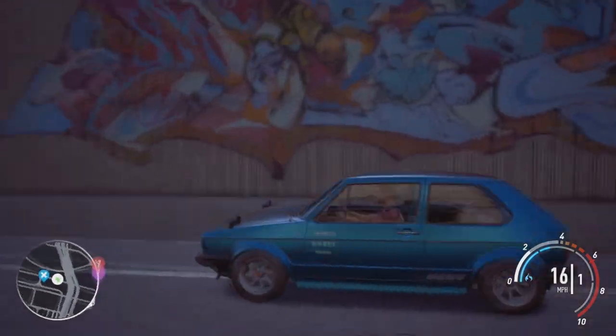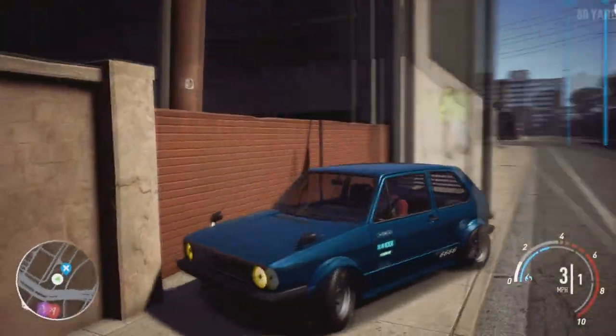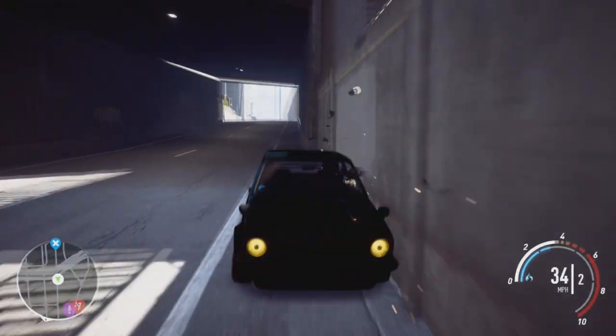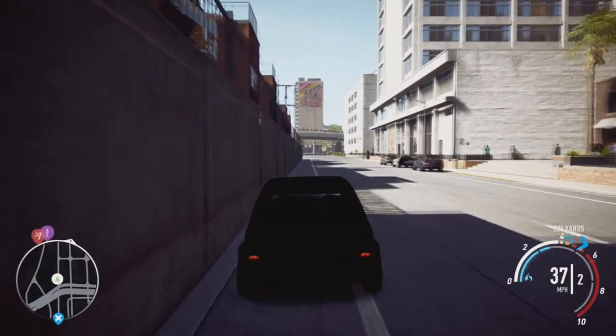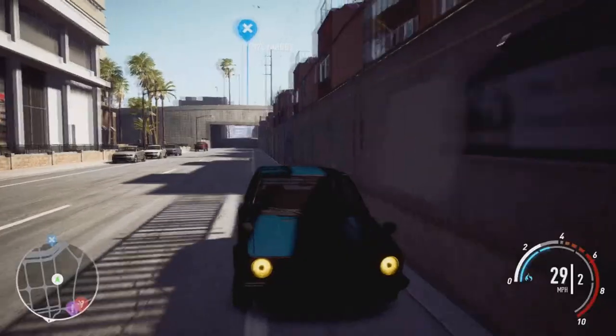Once you come out the other side of the tunnel it won't work, as you can see — that's what it's meant to look like. But if we go back over there, it just isn't. If we do it one more time we can see the whole car goes pretty much pitch black. This was just a short video, I wanted to show you guys — it's kind of cool for photos and stuff.